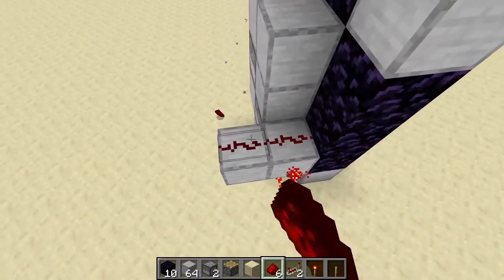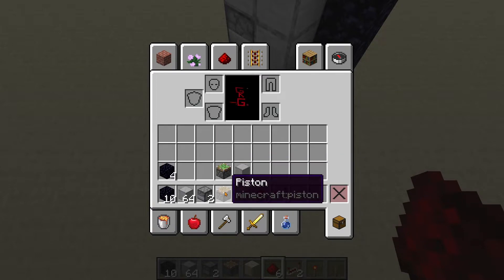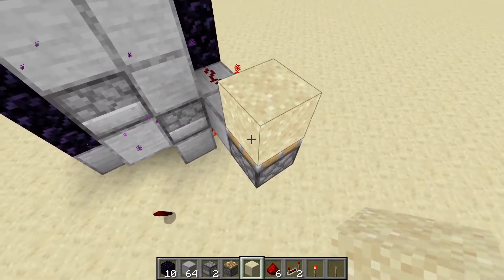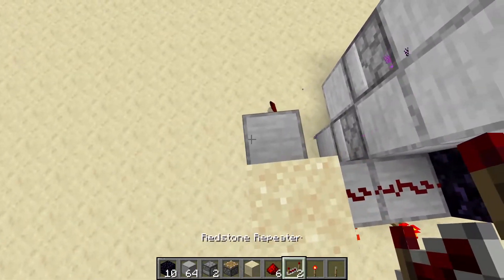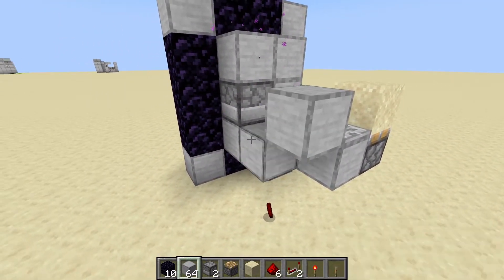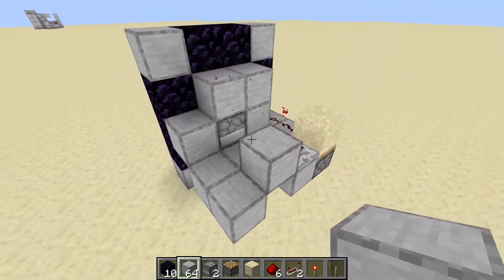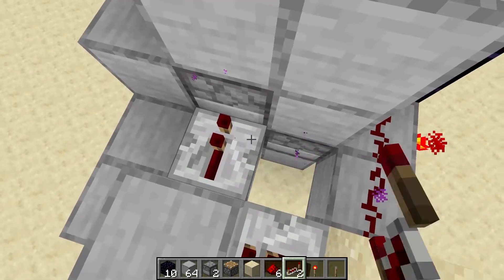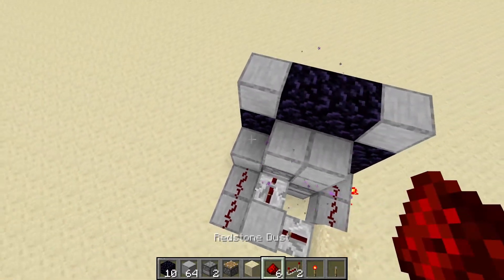Then place redstone from here. Now you have to make the choice between a sticky piston with a normal block, or a piston and a block with gravity. Place the piston and then the block. Then place another block, which will have a repeater set to 1 tick delay. Then place a block, a block, a block here, and 2 blocks here. Off of this block into the dispenser, we will have a repeater set to 2 ticks delay, and some redstone dust going like this.